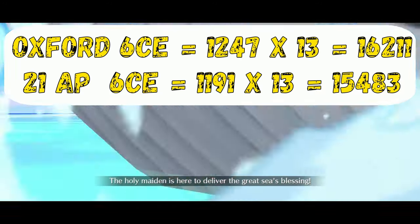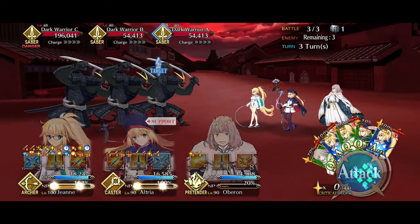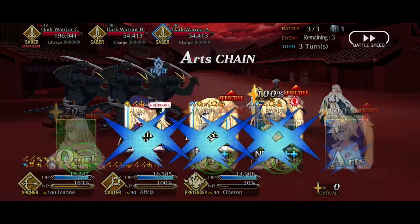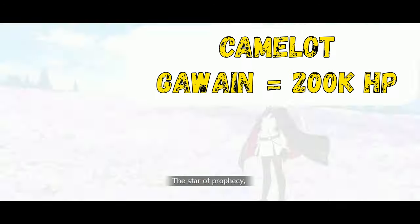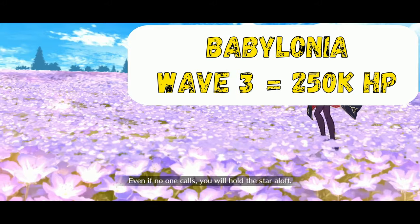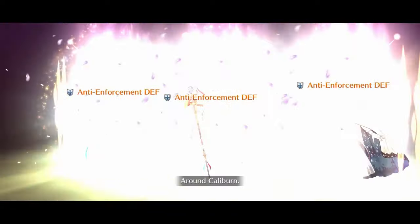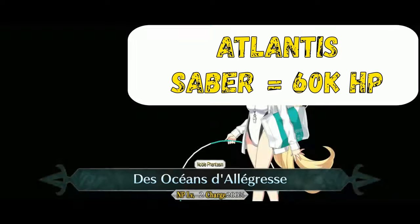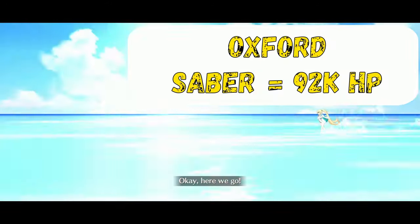The second reason to consider is difficulty, because farming bond gets easier the more you progress through the main story. Camelot starts with a 200,000 HP Gawain, and Babylonia has bosses at wave 3 with over 250,000 HP. But once you reach Lost Belt 5, things get easier — Atlantis has a 60,000 HP Saber, Olympus a 61,000 HP Assassin, and Oxford in Lost Belt 6 has a 92,000 HP Saber.